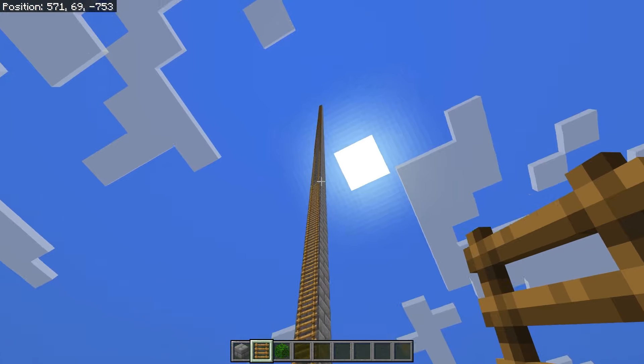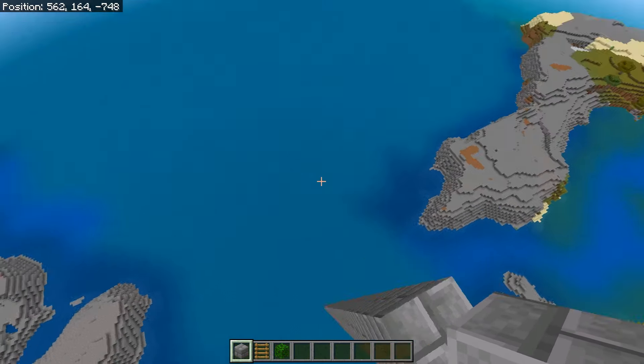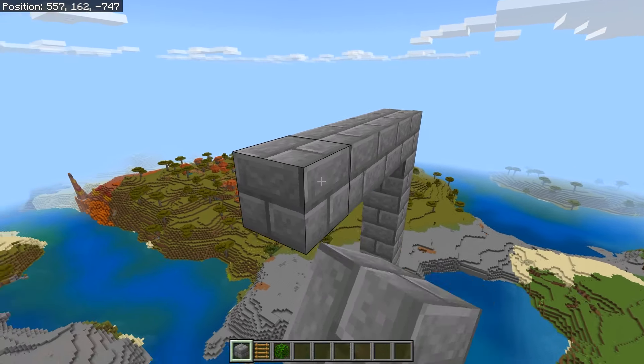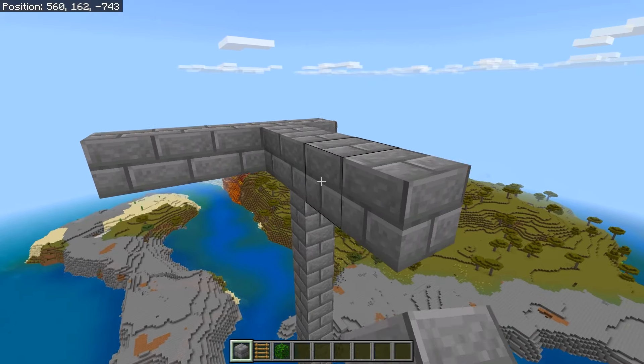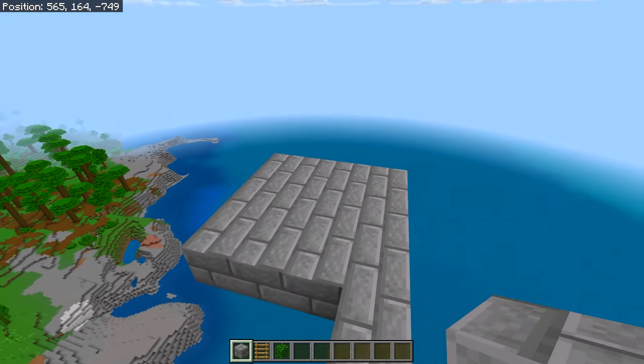Just make sure you have some way to get up to the farm. You're now going to want to go to the top of your farm and build a 4x4 platform at the top. So I'm going to go 4x4 this way, 4x4 this way, and then connect this in. Now I have a 4x4 square just like this.